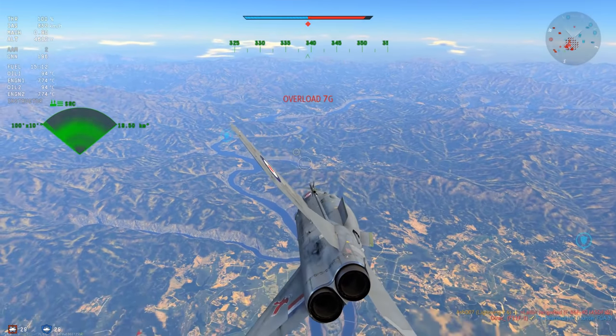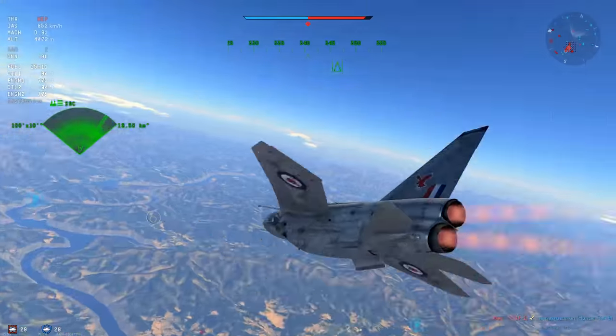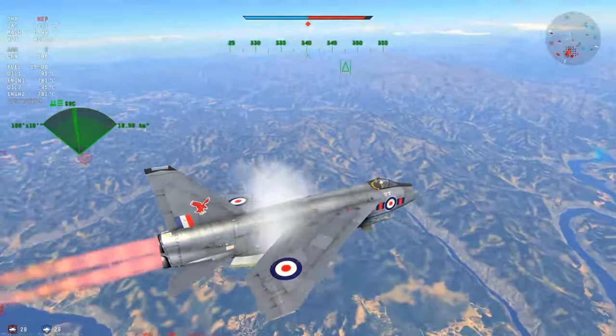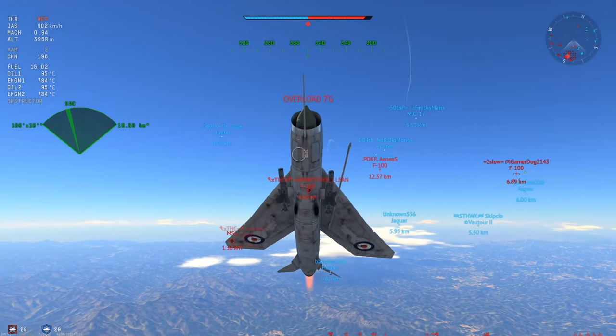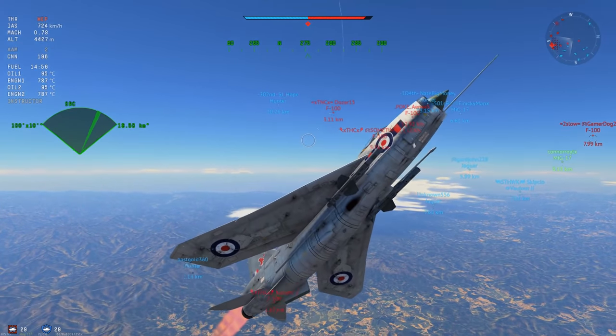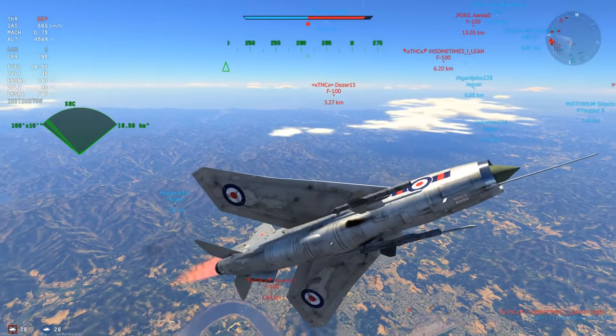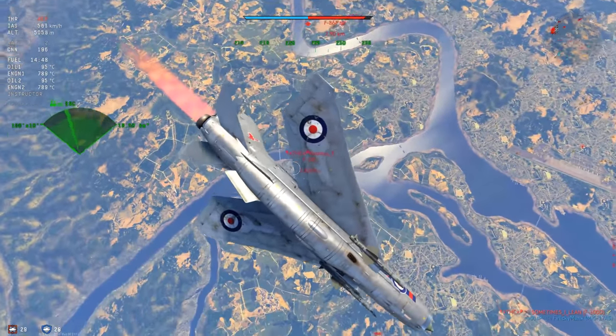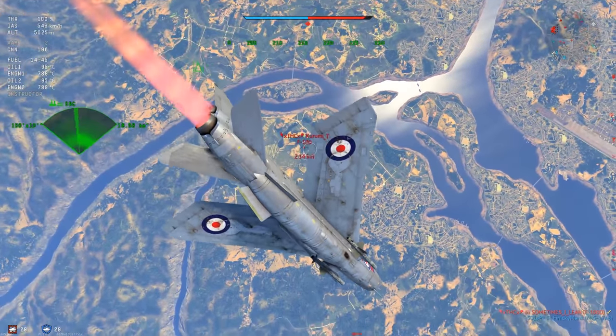F-100s tend to be the bane of your existence, especially at 9.7. When you get your top tier vehicle, you tend to really dominate because nothing can really out-accelerate you, aside from an F-1 or F-4. But the first missile comes by and completely and utterly misses. There's an F-100 with the infamous Dozer-15 — everyone knows who he is — and we're going to roll over to try and take him out.